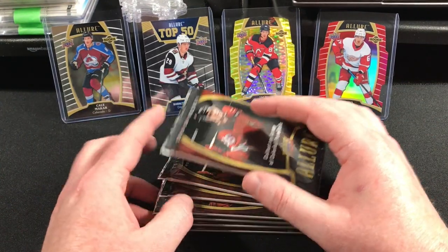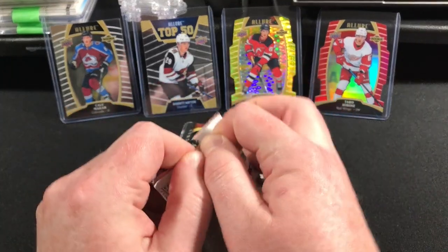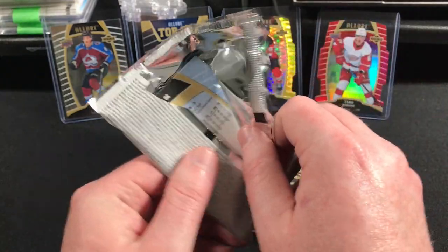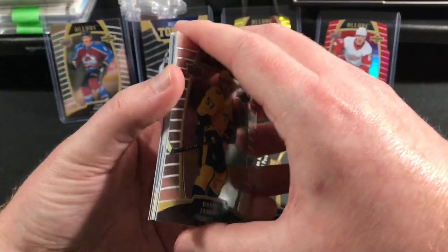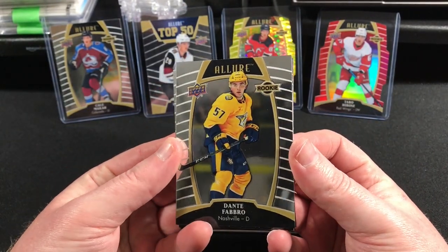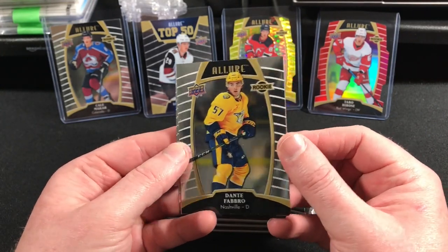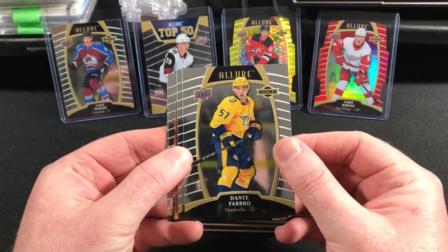I do compare Allure a lot to Upper Deck Platinum. But the one thing I prefer about Platinum is the autographs are hard-signed — they're signed right on the cards. I'm 99% sure you don't get hard-signed cards in Allure; they're all sticker signatures. Another rookie: Dante Fabbro.